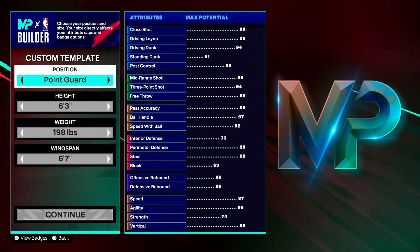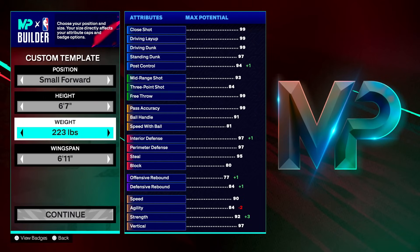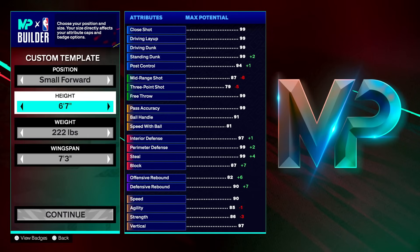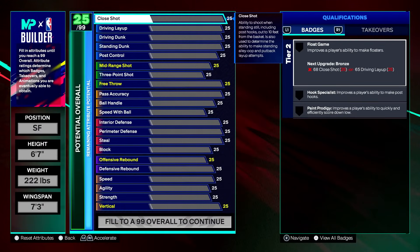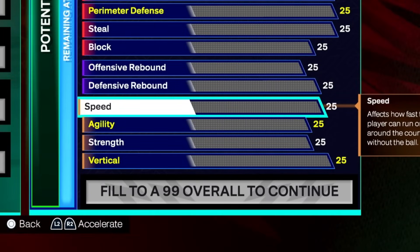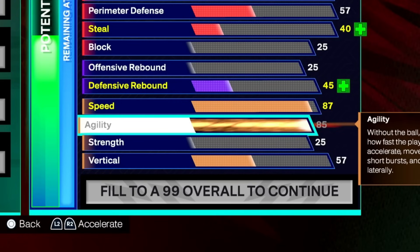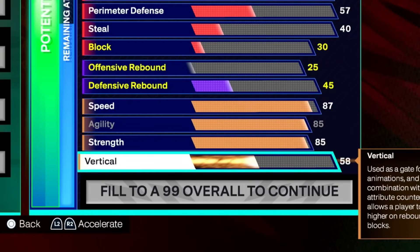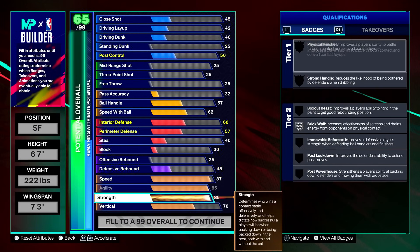The first build we're going over is the 6'7 lockdown. Small forward position, 6'7 height, 222 pounds, and a 7'3 wingspan — these are the exact vitals you want for this build. A quick rundown: we got defense, pass accuracy, shooting, strength, and finishing — literally everything. Starting with physicals: 87 speed, 85 agility, 85 strength, and a 70 vertical. Make sure you have these four set as your foundation.